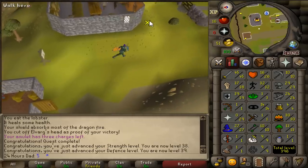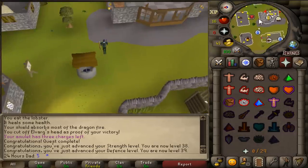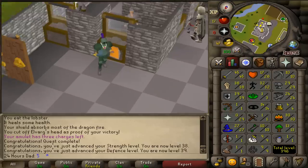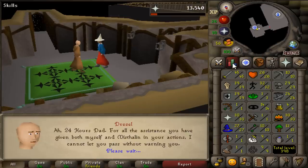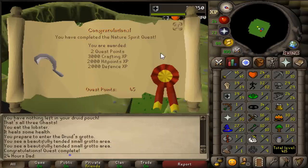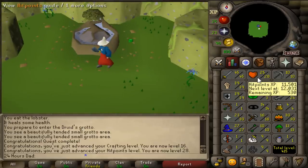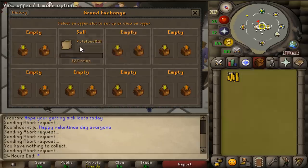Next we want to get 43 prayer, then do Monkey Madness — that's the biggest quest on the list. But first we do Priest in Peril and Nature Spirit for a few levels we could use. Priest in Peril gives us 30 prayer — nice! Nature Spirit gives 16 crafting, and we're very close to 39 defense.